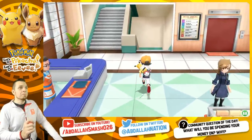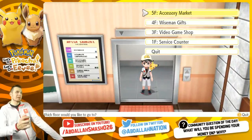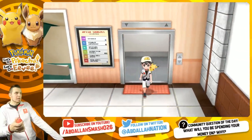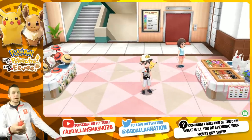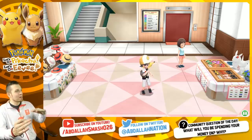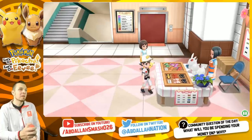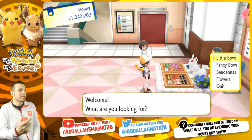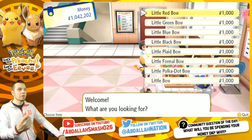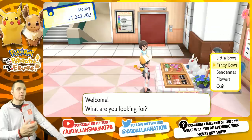Number two on our list is accessories. You can buy out all the accessories in the game and it's really fun to dress up your partner Pokemon, whether it's partner Pikachu or partner Eevee. You want to look like a boss walking around. It's kind of like riding around on a shiny Pokemon — like rolling in a Lexus. So why not accessorize? You can see here that little red bows sell for about 1,000 PokéDollars each. Talk to her again and you get fancy bows, which are twice as much.